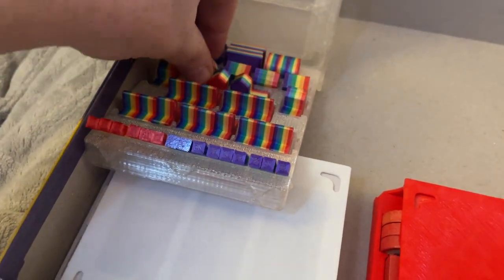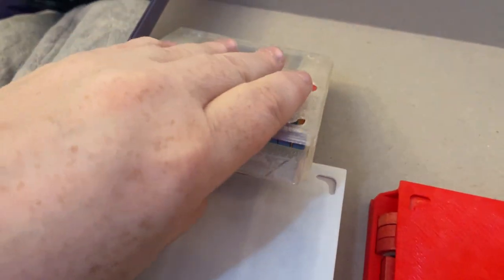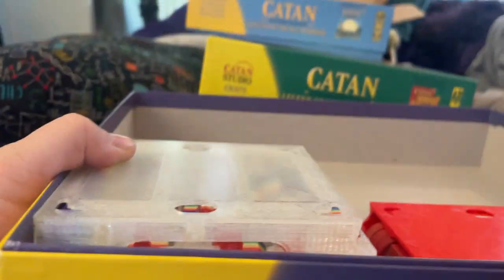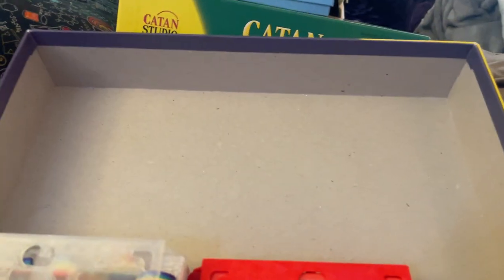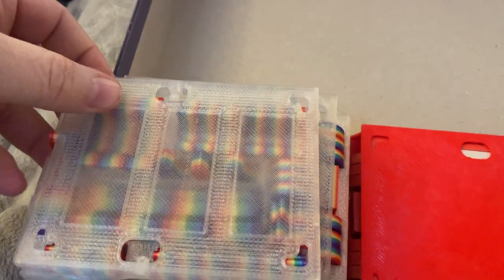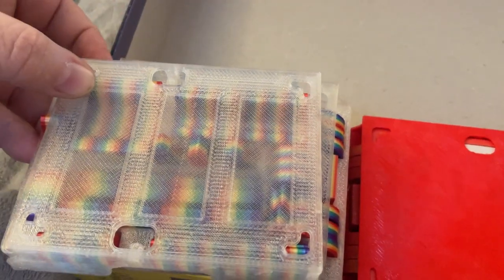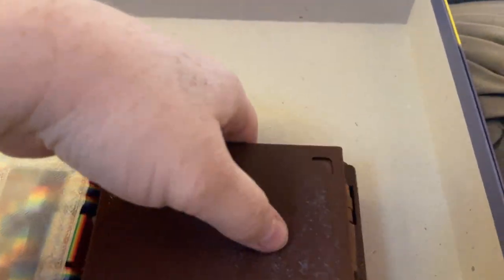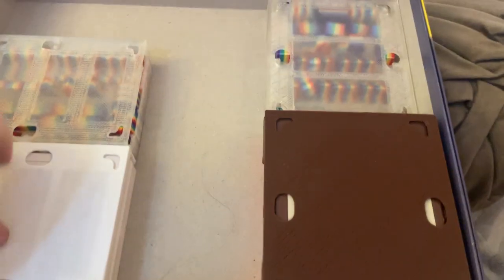Nothing's gonna shake out randomly. Of course I shake things like crazy no matter what because my fingers don't really work that well. But I can flip it upside down, flip it in reverse, it's just fine. These fit perfectly into one of these small boxes right up to the lid — perfectly engineered. There are some thinner ones and some thicker ones. The basic player pieces are in a slightly wider container than the Explorers and Pirates ones. It fits beautifully.